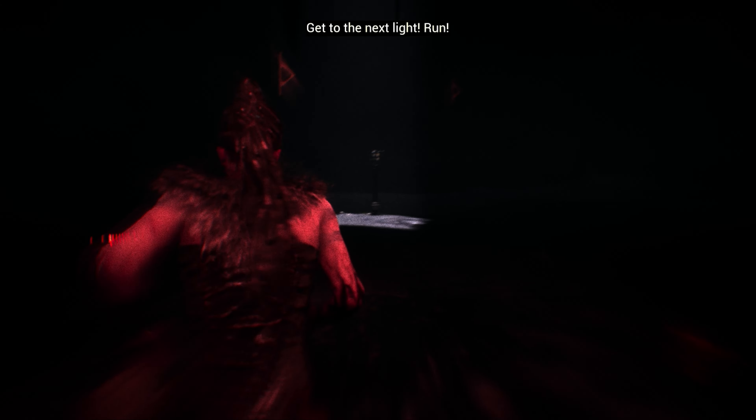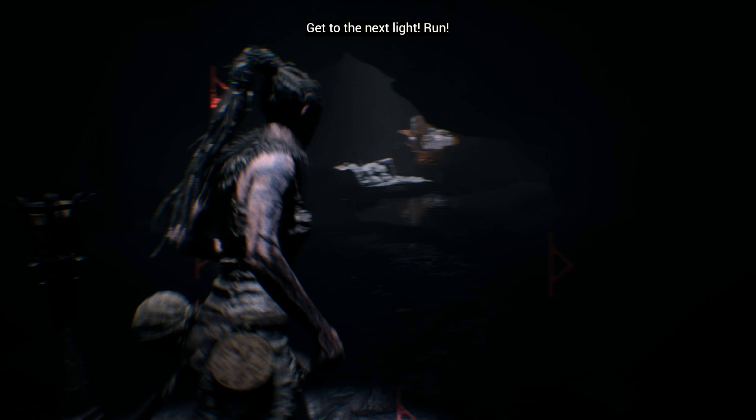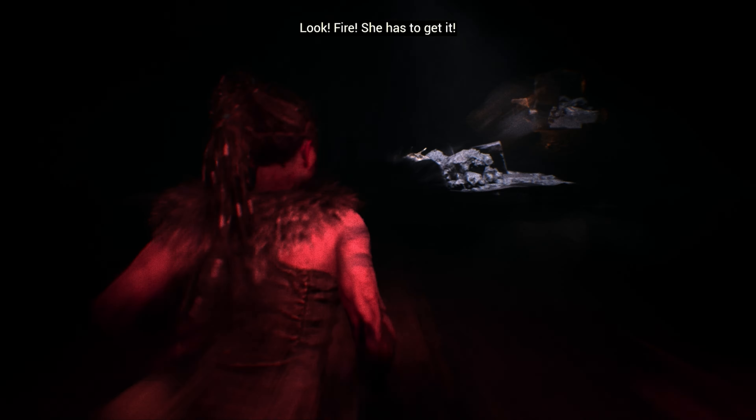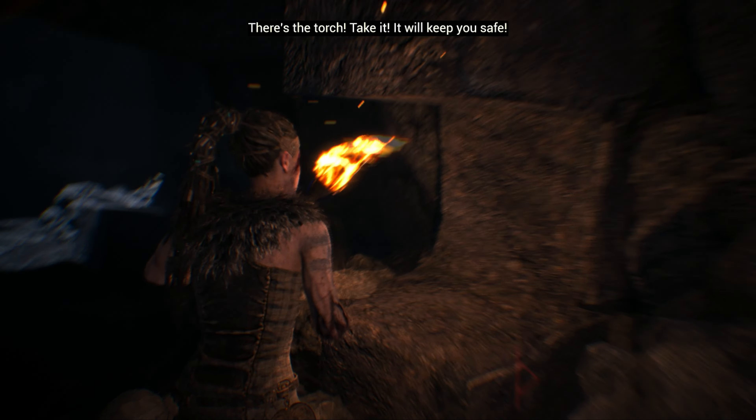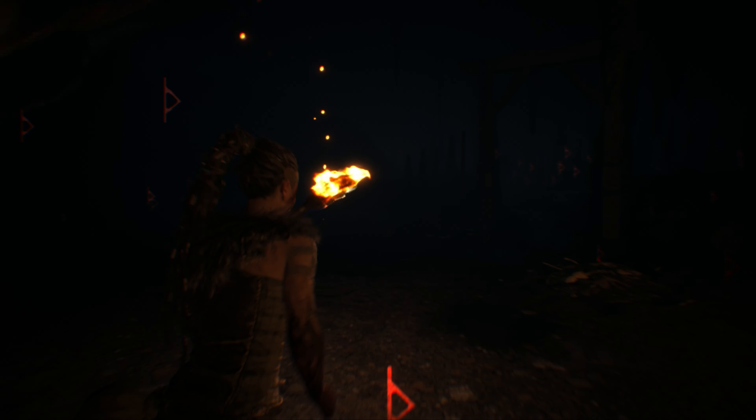Watch ahead and make your way from light source to light source until you reach a brazier with a torch. Pick up the torch and head back towards the entrance of the room.